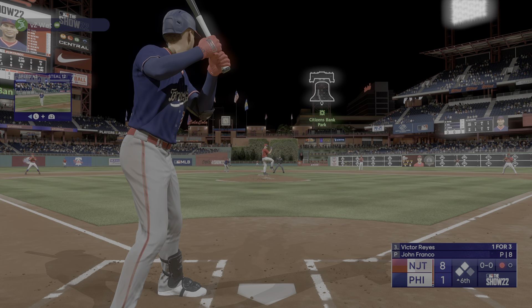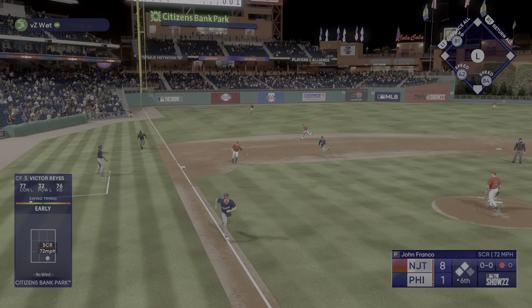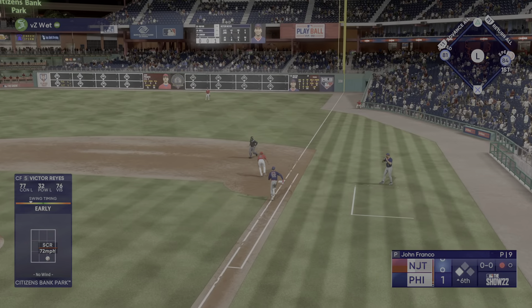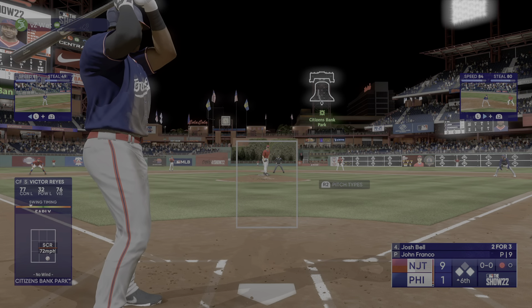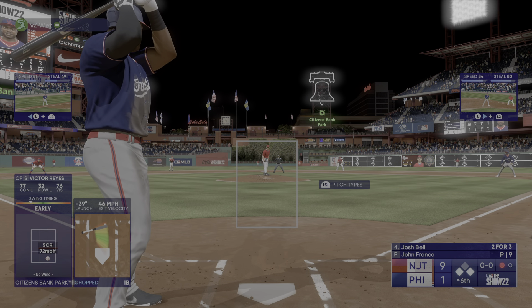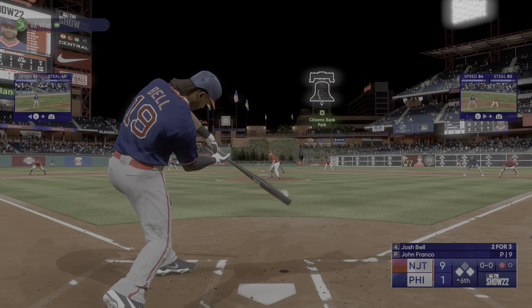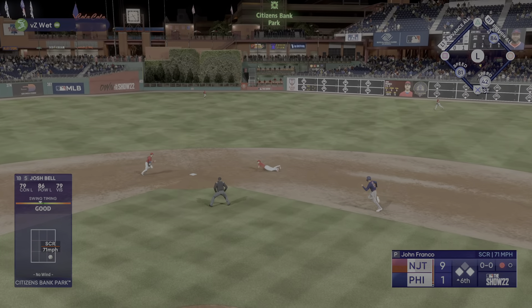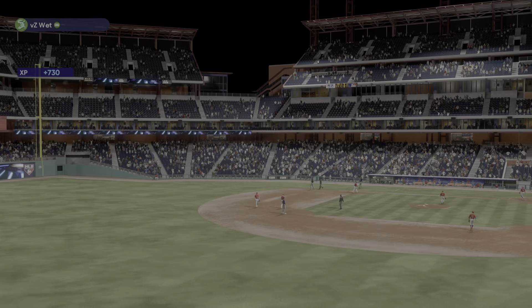There's a swing and a drive — and that one is off the wall. Franco into second, he's got a double. Digging in: Victor Reyes, now batting, the center fielder. Tapped softly on the ground, Matthews collects it — throw pulls him off the bag and he's safe. Two on with one out. Here's Josh Bell, the first baseman. Up the middle, quickly to second for one — double play! And that'll do it for the inning.